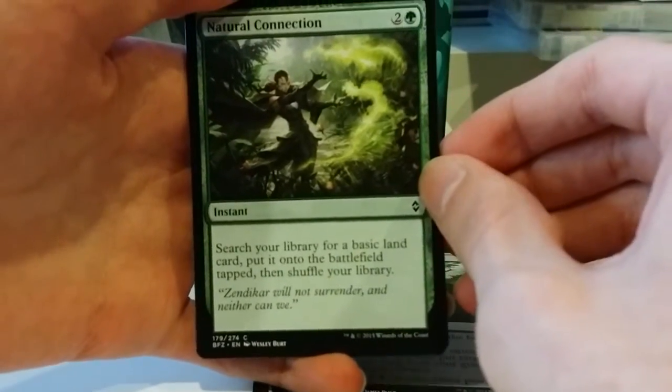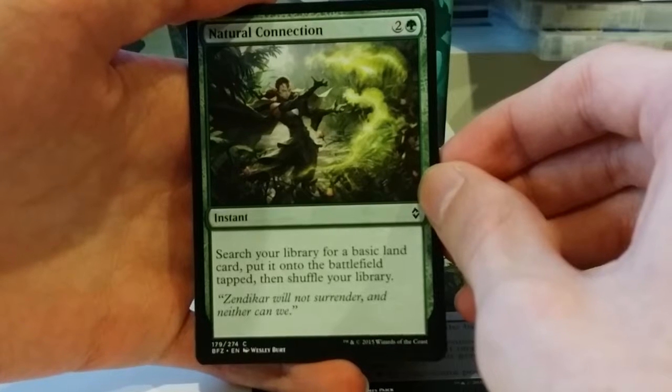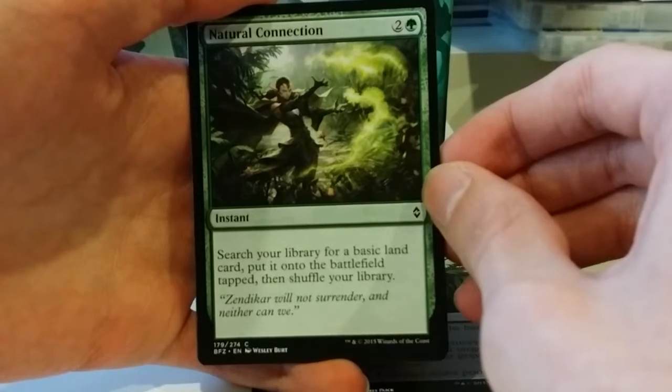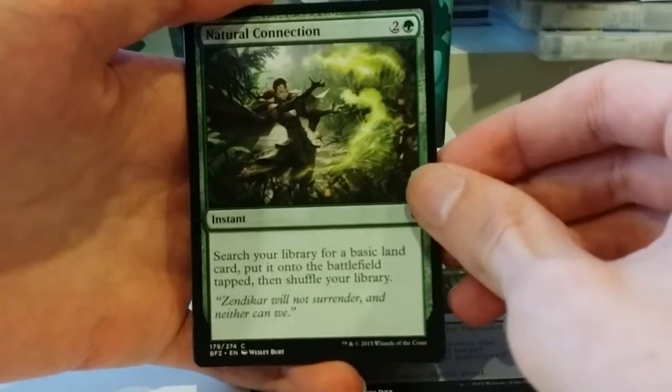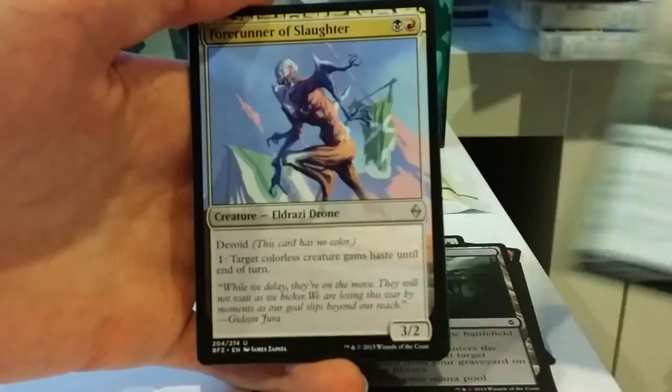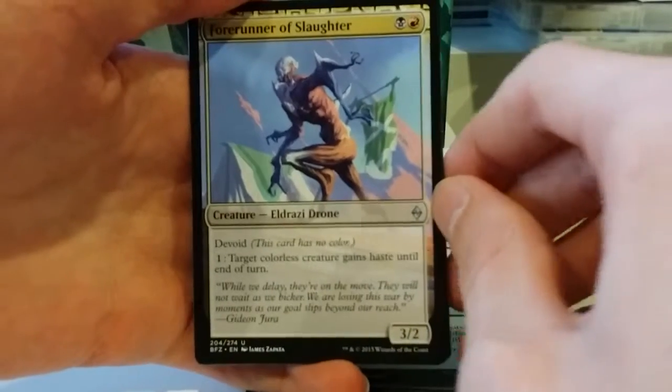This should be the last of the commons if I'm not mistaken. Natural Connection — search your library for a basic land card, put it onto the battlefield tapped, then shuffle your library. It's instant speed. Not terrible. And yep, I was right, we're onto uncommons now.